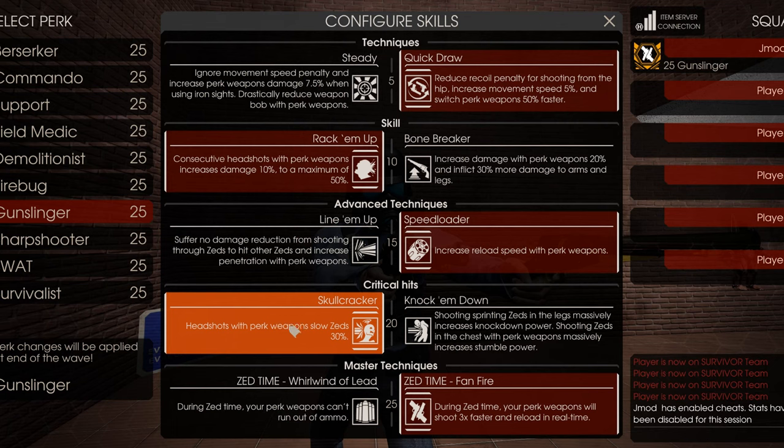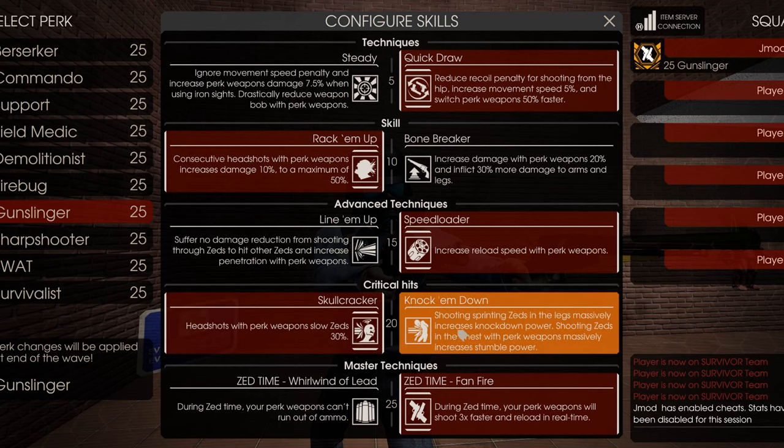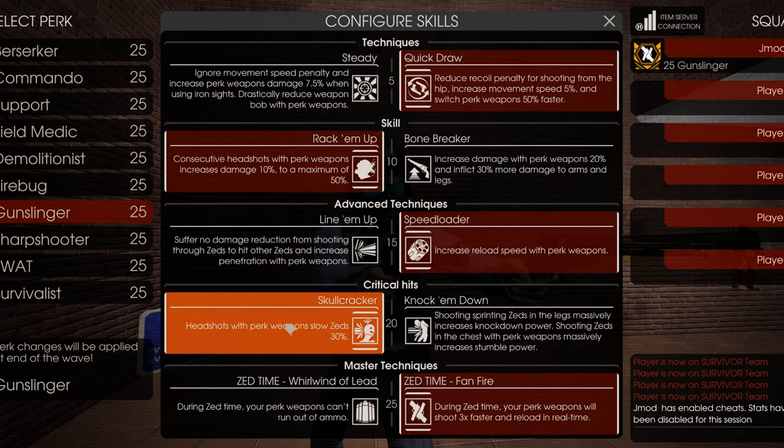Skullcracker allows you to make Zeds slower when you shoot them in the head, which is especially helpful for Big Zeds like Scrakes and Flesh Pounds. It allows you to take them down without them touching you, because you're going to be running backwards a lot of the time. This makes them a little slower than you and you can take them down during that time. The alternative — shooting them in the chest and legs — is not going to help you at all, so definitely take Skullcracker.